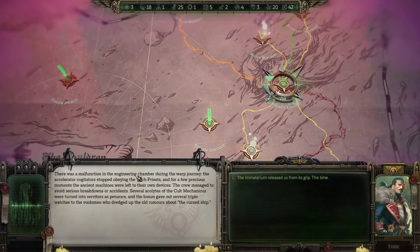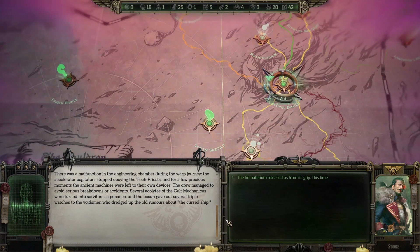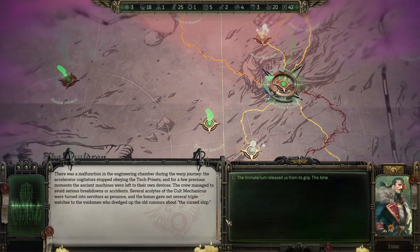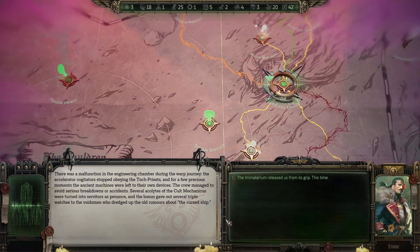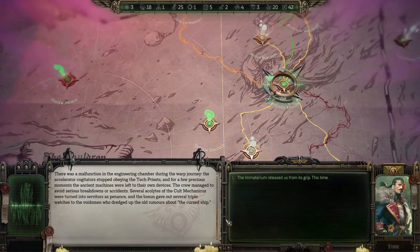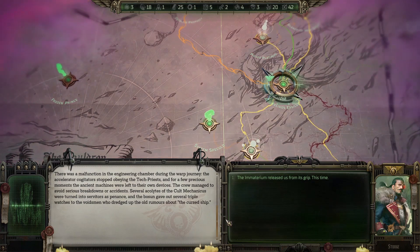There was a malfunction in the engineering chamber during the warp journey. The accelerator cogitator stopped obeying the tech priests and for a few precious moments the ancient machines were left to their own devices. The crew managed to avoid serious breakdowns. Several acolytes of the cult mechanics were turned into servitors as pennants, and the bosun gave out several triple watches to voidsmen who dredged up old rumors about the cursed ship.